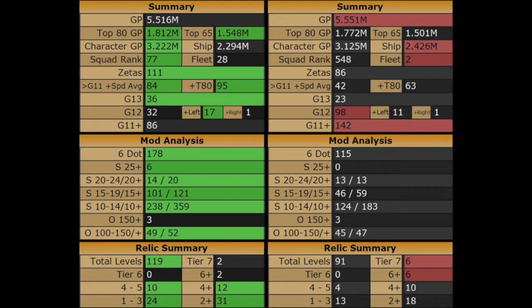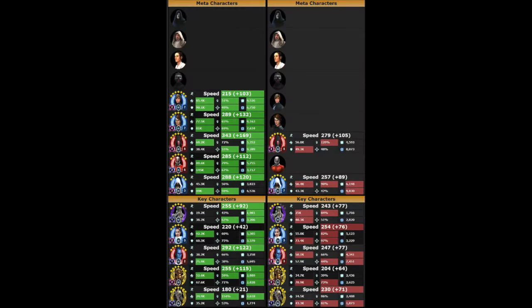I also have 13 more G13s, but DarkknightDan has a significantly deeper roster than I do — he has 98 G12s compared to my 32. I have a huge advantage on mods as well. And while I have an overall advantage on relics, DarkknightDan has 6 tier 7 relic characters to my 2. Looking at the meta characters, DarkknightDan is missing a few key characters — he doesn't have Jedi Knight Luke, General Skywalker, and he doesn't have Malak.